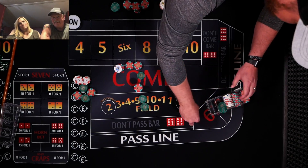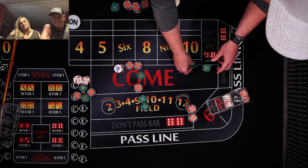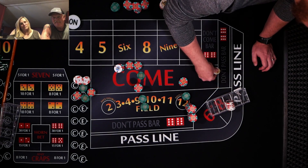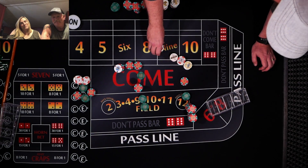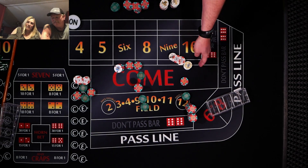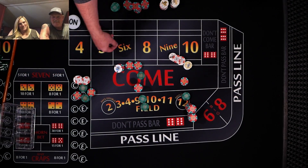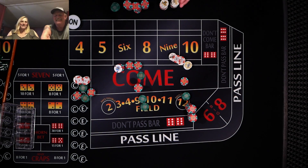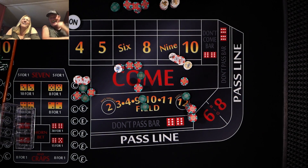Janice, what would you like to do? Two back on the hard four, please, and then $25 on the 9 — 25 all together. And then $20 on the don't come, please. $20 don't coming. All right, Dave — I'm going to move my 4 to the 9. You got it. And let's put $10 in odds. $10 behind. I'm just going to roll with what I got.